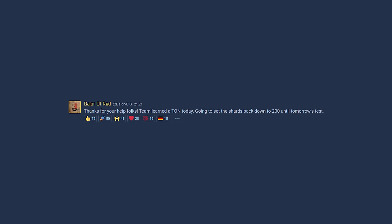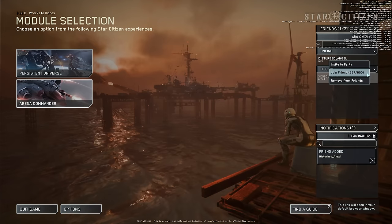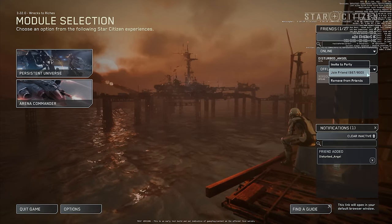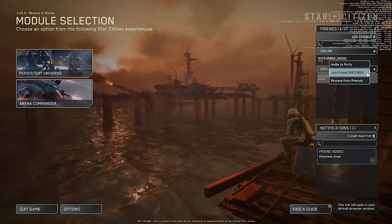At the end of day one's big test, we got a message saying they'd reduced everything back. They said they'd learned a ton, and that's good — all we're doing is getting on the servers and giving them information. All the problems that come up are essentially hammering the servers and shards so CIG can take that information away. Day two was another 800-player server — they'd done some configuration tweaks throughout the day, but in reality it didn't really work any differently from the first day. The 800-player server was not successful from a playability point of view, though it may have been successful from a learning point of view for CIG.